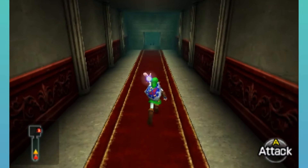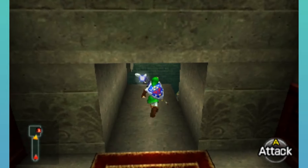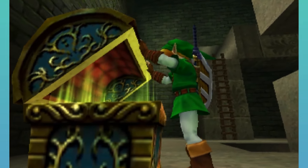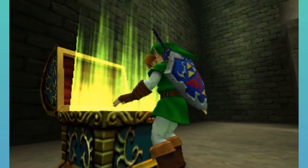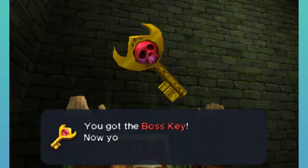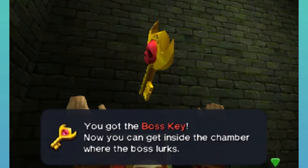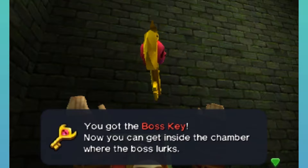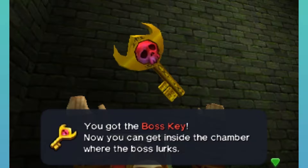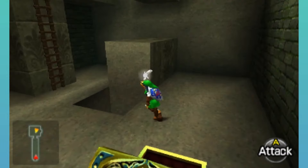Now that this corridor is all untwisted, we can actually grab this. This special looking treasure chest has a boss key. The name of this key usually differs between Zelda games — sometimes they're called the boss key or the big key. But with this, we can open up the door to where the boss is. We'll be seeing these in all of the adult Link dungeons.